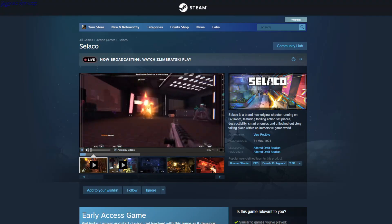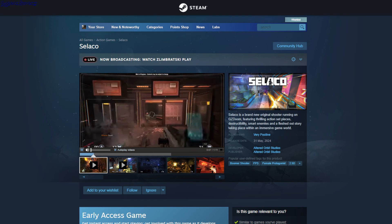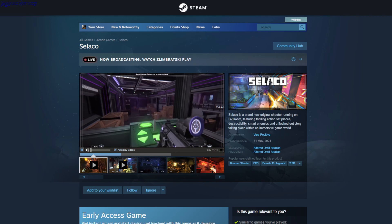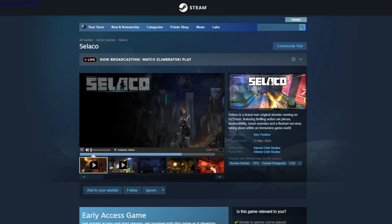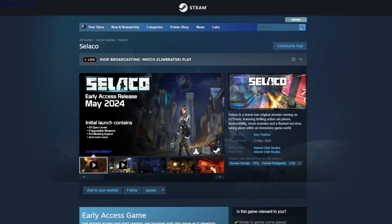Salako — this is a shooter where you kill everything — not sure if they're zombies or aliens. It's kind of like Doom but not as pixelated. You can upgrade your weapons and there are boss fights. You can also carry two weapons. This is $22.05.